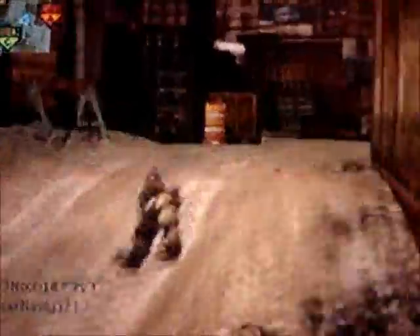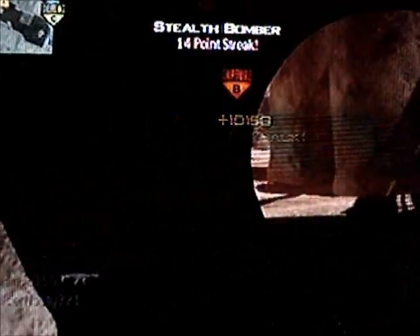An efficient way to make your class is by figuring out what you like in a gun — whether it's extreme accuracy, pretty good damage, the firing rate, or complete utter destruction.